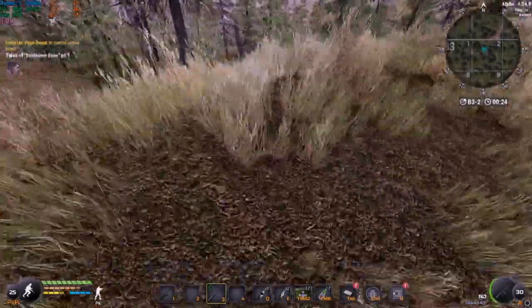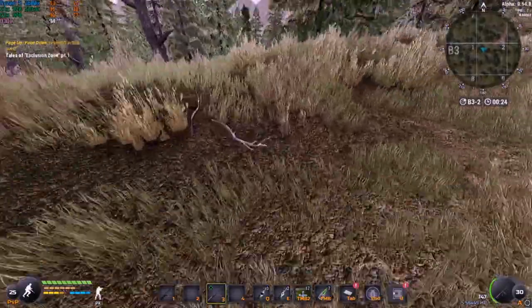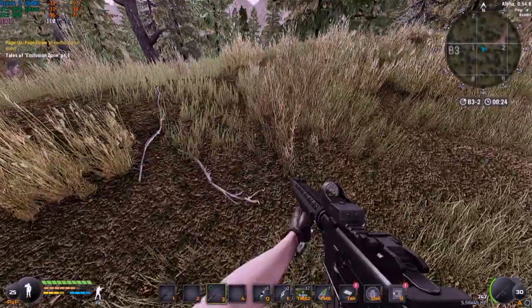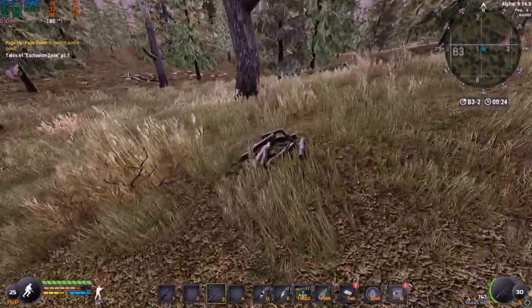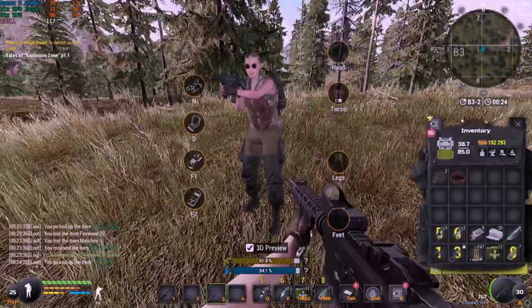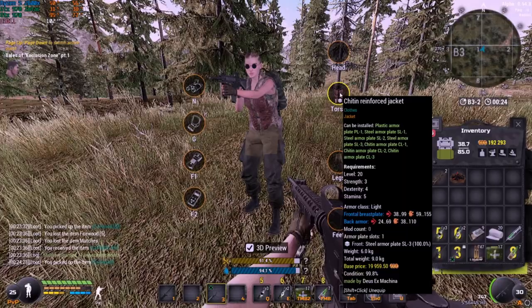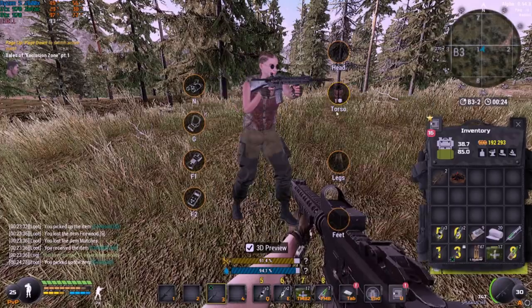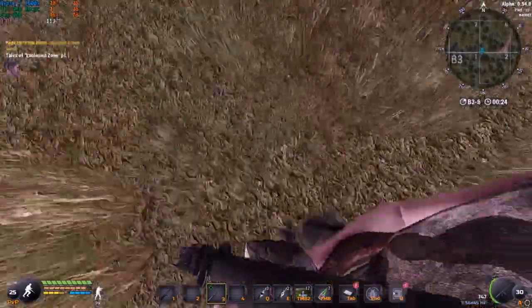Welcome to part two of the money makers. For this one there's only going to be two money makers because these are only the really good ones. This is going to be for level 20 plus players. You're going to want the absolute minimum of a reinforced chitin jacket - that's all you need, your reinforced jacket and then the absolute best gun you can get. So for the first one I'm going to be doing the bears.